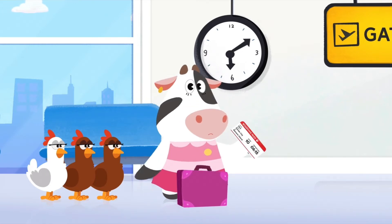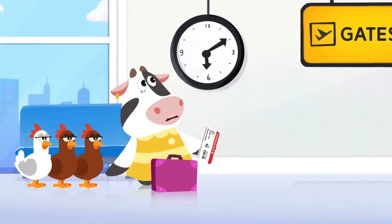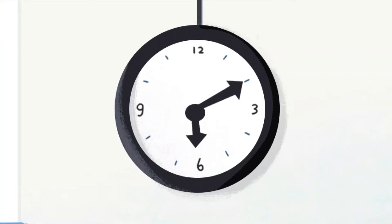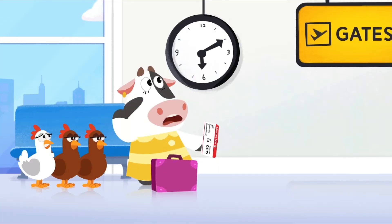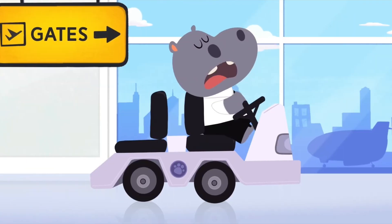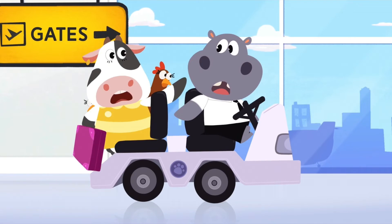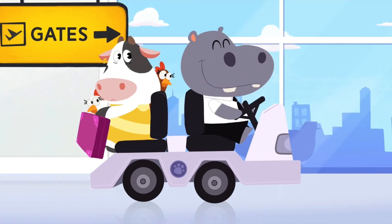What is your gate number, Moo? The flight to Banana Island leaves from gate number 10! But when does the plane take off? Uh-oh! Your flight is leaving in five minutes! You have to get there before the gate closes, Moo! Hey! There's Hoopa! He can drive you to the gate! Step on it, Hoopa! Moo has to get to gate number 10 right away!